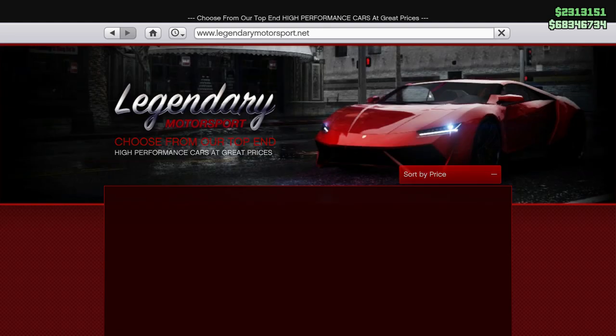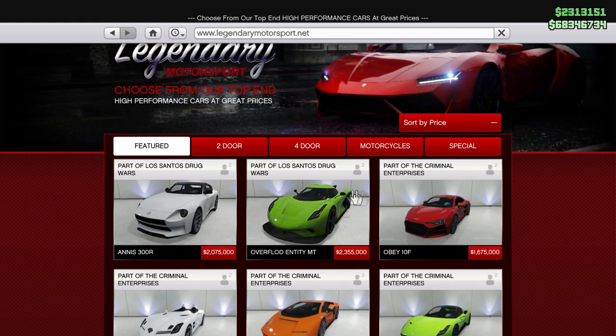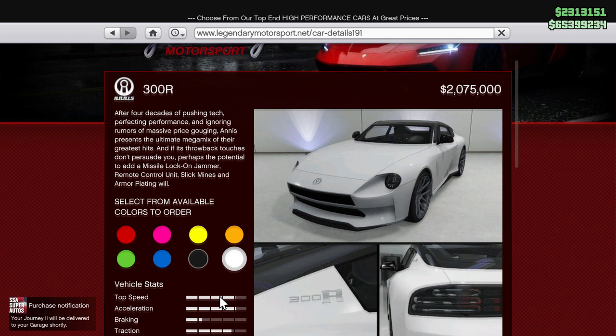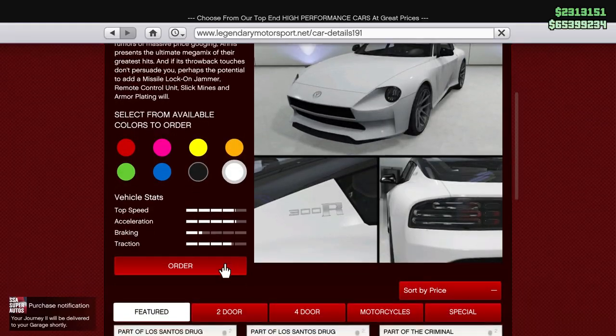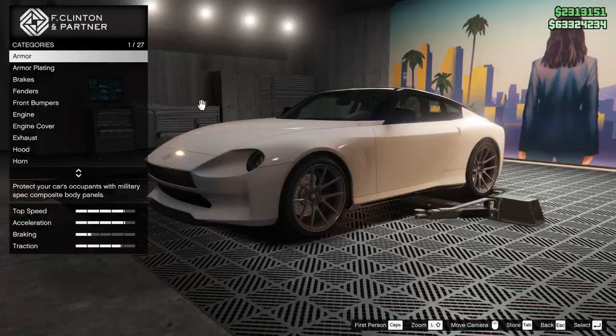I'm sure Rockstar's going to add a lot more vehicles into this list in the coming weeks. I'll be sure to post a video and update you guys about this. As for now, I'll be leaving you guys with the full customization of the Anis 300R, including all the Imanis techs, or the agency workshop customization.